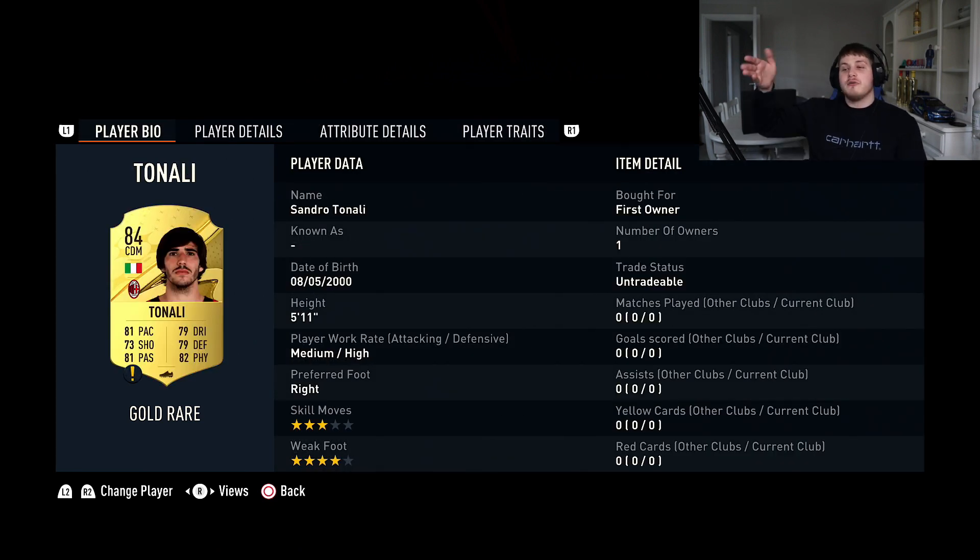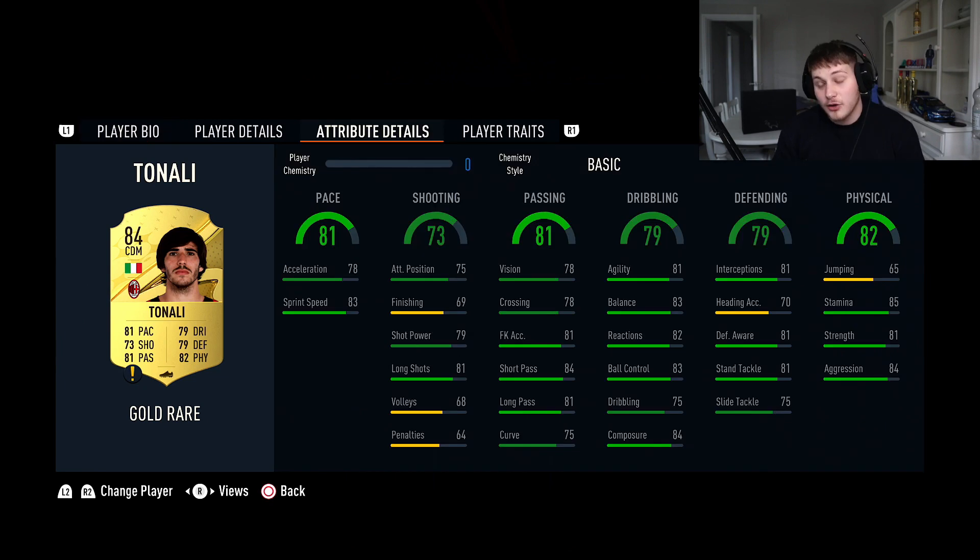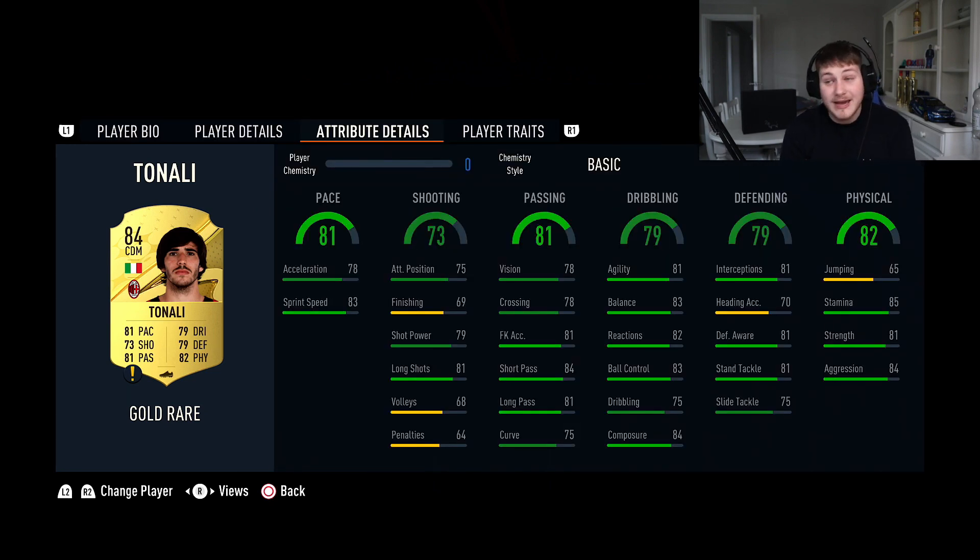The first centre mid is Sandro Tonali, who I was lucky enough to pack. He's about 12k which is phenomenal value. Five foot eleven, really quick — put an Architect on him and he's Lengthy, making him even quicker. 84 passing is phenomenal for short passing, decent long shots, unreal dribbling in-game. Very strong with 81 strength, wins the ball cleanly a lot. Great defensive awareness and interceptions for a CDM — he can pass, defend, and has pace.